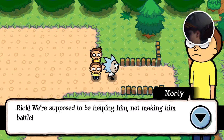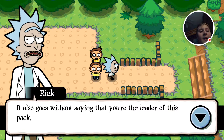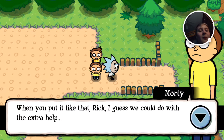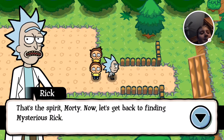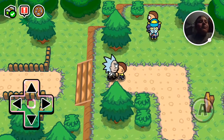Rick, we're supposed to be helping him, not making him battle. Let me get something real quick. We are helping him, Morty! But many hands make light work. With his help, the weight will be off your shoulders. It also goes without saying that you're the leader of this pack. When you put it like that, Rick, I guess we could do with the extra help. That's the spirit, Morty. Now let's get back to finding Mysterious Rick. Let's go — oh, there's a trainer right there.